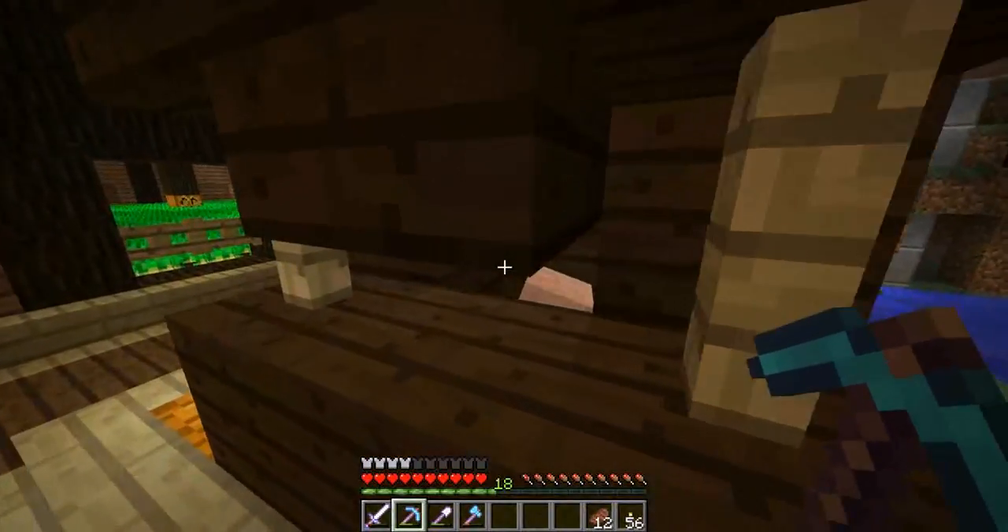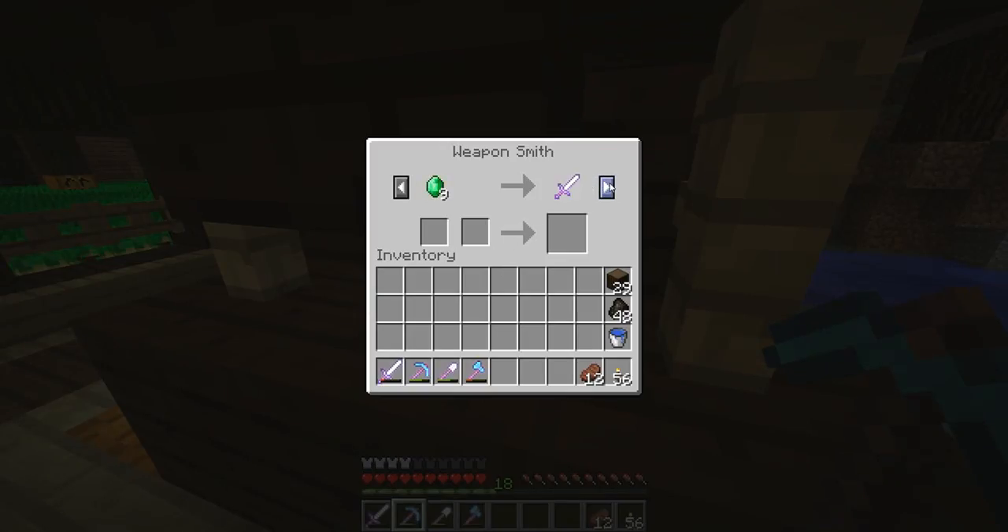I've got villagers trapped here. A weaponsmith. A looting sword, which is not too bad — buy four of them when you get a looting three sword, which is good for withers.